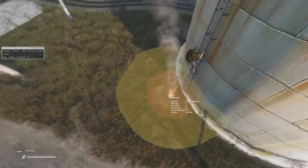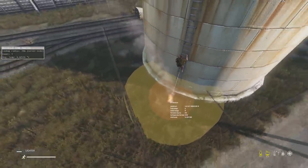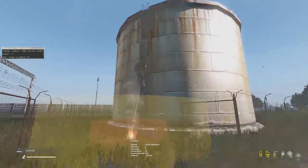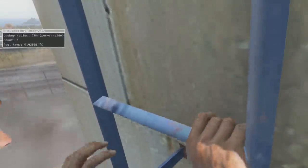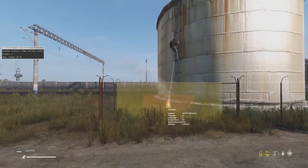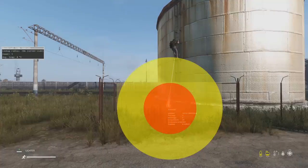Heat sources are not technically shaped like the cylinder shown here — they are sphere-shaped instead. This is just giving us an idea of what it's like on the floor, because as you can see, as I'm climbing this ladder I'm losing temperature as if I'm inside the yellow area, but I'm not inside the yellow area. So while these visualizations are cylinders, heat is actually spherical in DayZ.